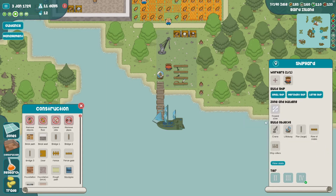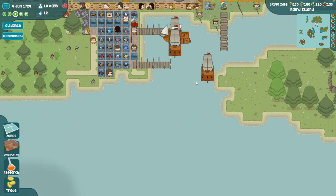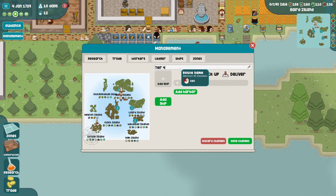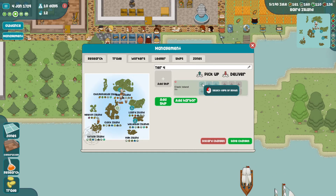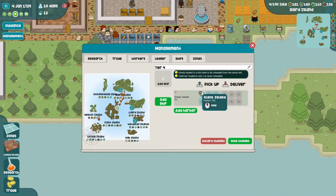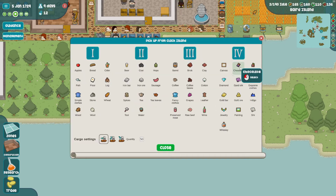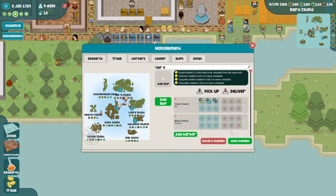All right, tier four - so that'll be our tier four ship. Let's get a trade route going. That's going to come from Clack, picking up gold bars and exquisite clothes and chocolate, and then it'll deliver them to Baird I guess.